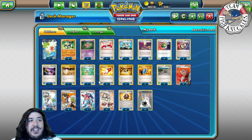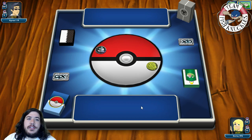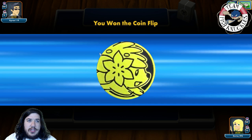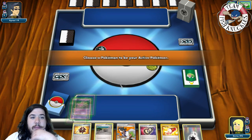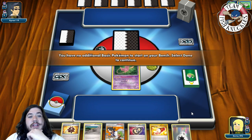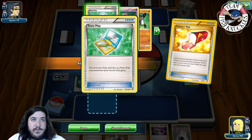Mew can hit for weakness on Mews or Hoopas, which almost every deck plays, so you can take cheap prizes. Mew can also one-shot a Shaman if you have four Passimians. These two games are pretty crazy — both are bad matchups for this deck — but we somehow pull it off. Game 1: facing XyRex119 playing a Steel/Psychic/Colorless deck — Mega Mewtwo or Scizor/Garbodor.